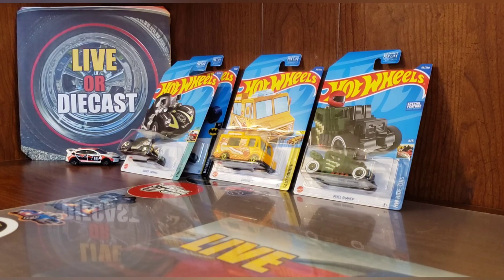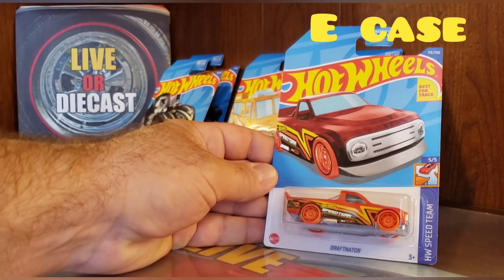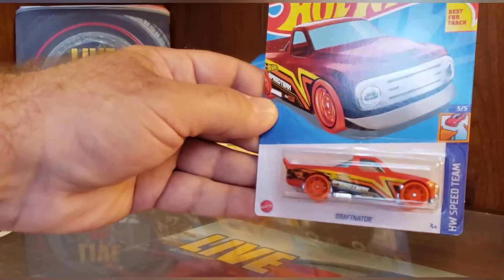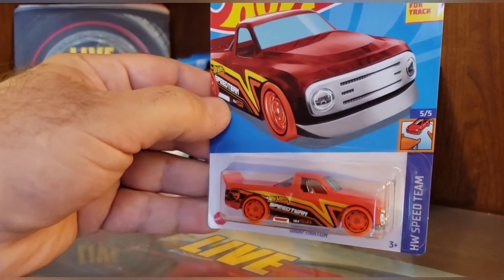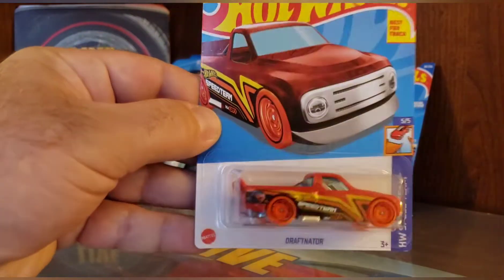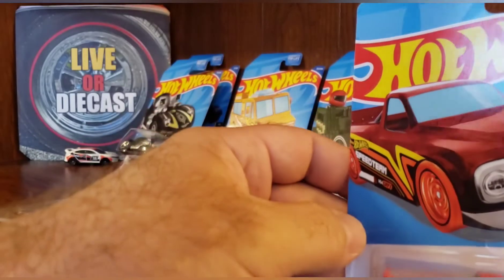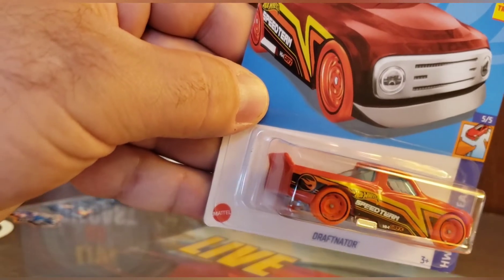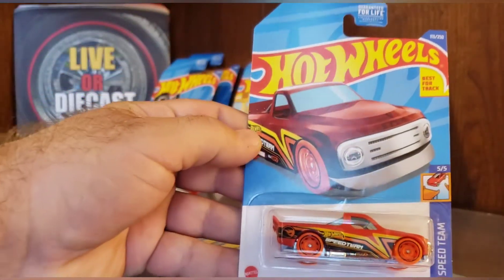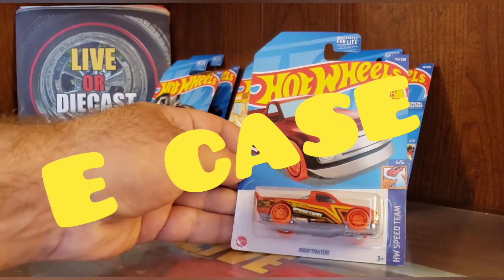Following the Tuned Twin Mill, hailing from the 2022 E case, it is the brightly colored Draftonator. It looks like a racing stock truck — the NASCAR truck series. It's got the orange wheels. It's got the treasure hunt symbol behind it — you can see the treasure hunt symbol on the rear bedside. And it is from the Hot Wheels Speed Team.